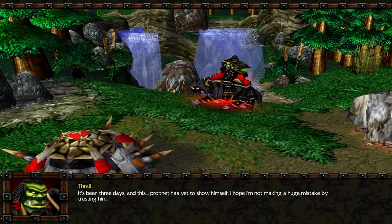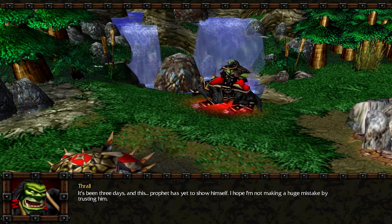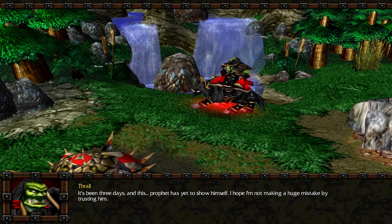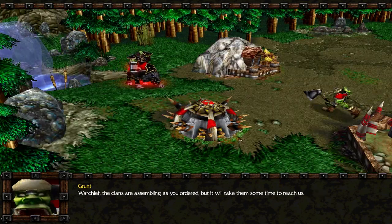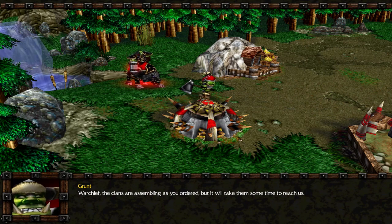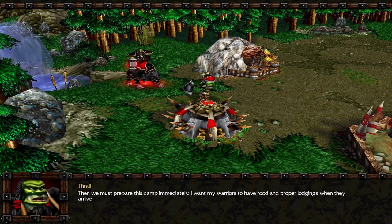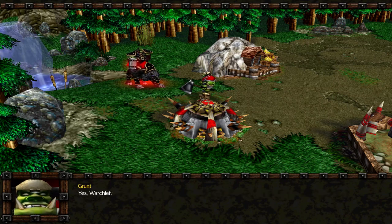It's been three days and this prophet has yet to show himself. I hope I'm not making a huge mistake by trusting you. Warchief, the clans are assembling as you ordered, but it will take them some time to reach us. Then we must prepare this camp immediately. I want my warriors to have food and proper lodgings when they arrive. Yes, Warchief.